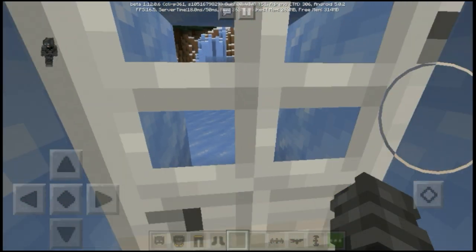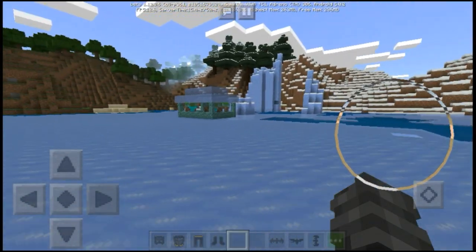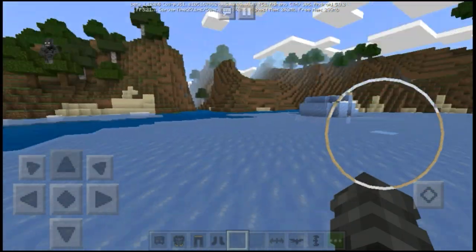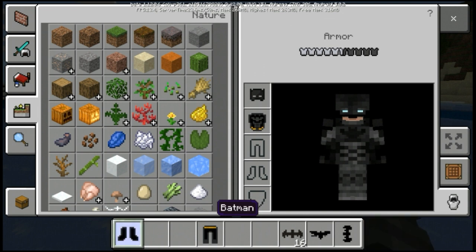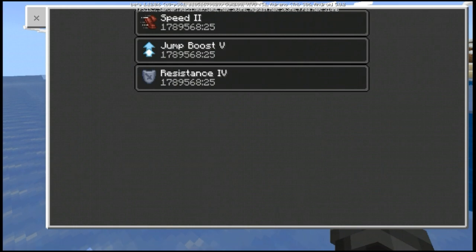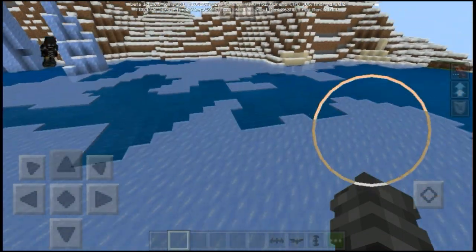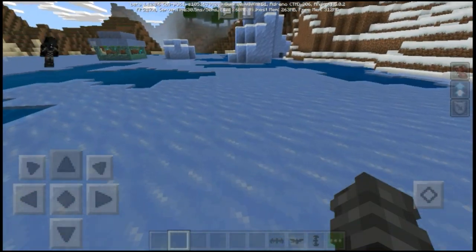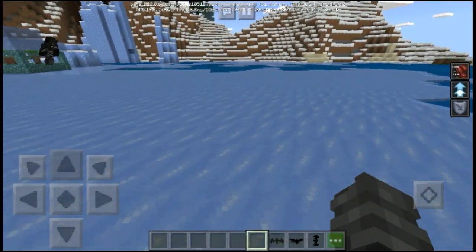Let's head outside. As you can see there are a lot of test subjects out here — we'll get to those later. First, let's put on the suit. There we go — I now have the full armor and all the effects: I can jump pretty high, run pretty fast, and I think there's also resistance or fire resistance.